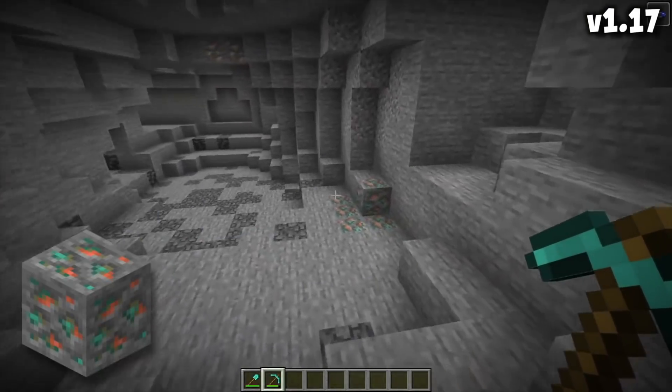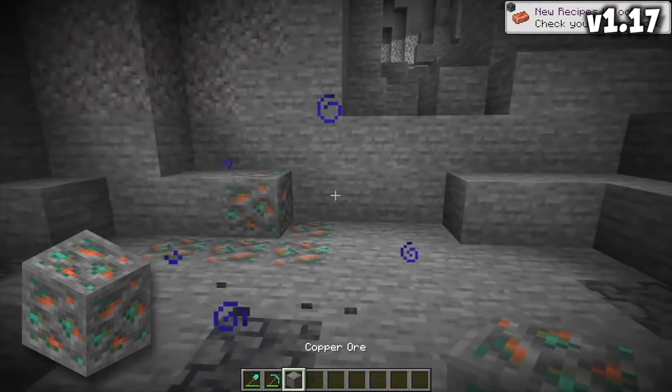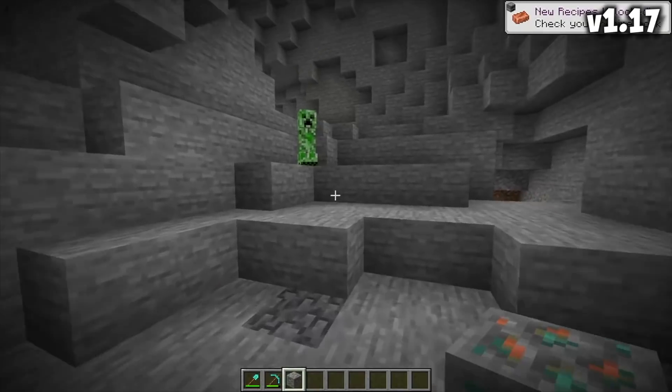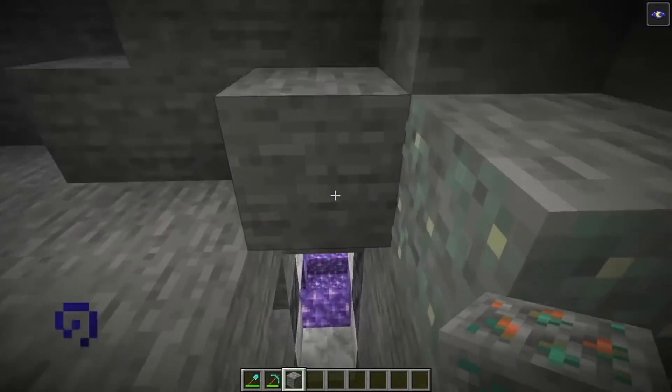The other thing you're going to find only in new chunks is a brand new ore. They added Copper Ore to Minecraft in this update — it makes copper. It's very exciting, and you're going to want some of this. But copper and Amethyst Geodes would be the only two reasons to make a new world.